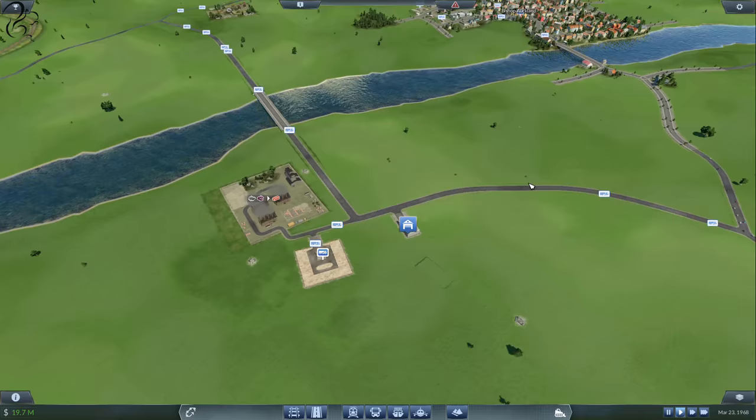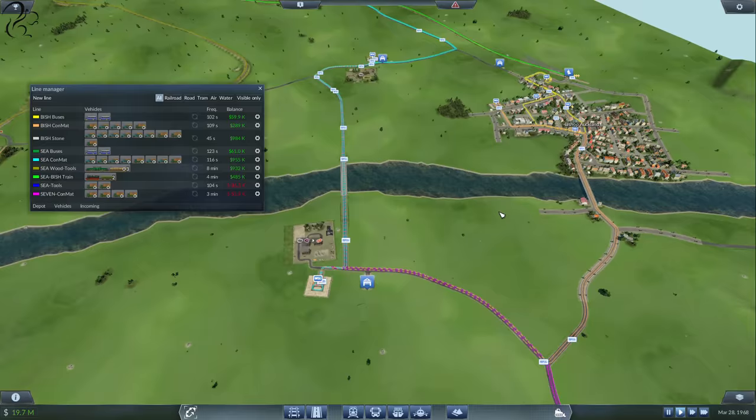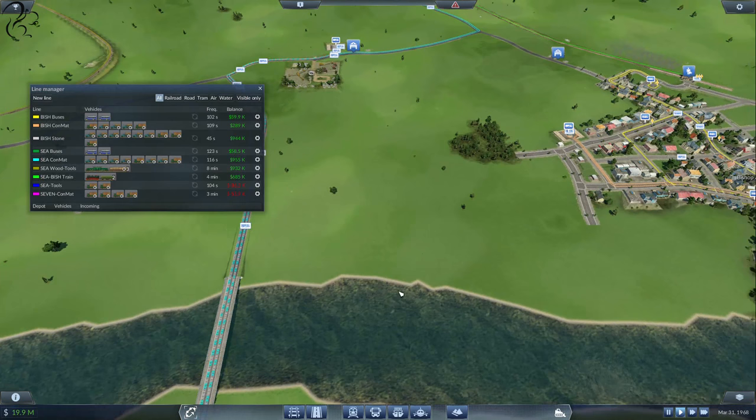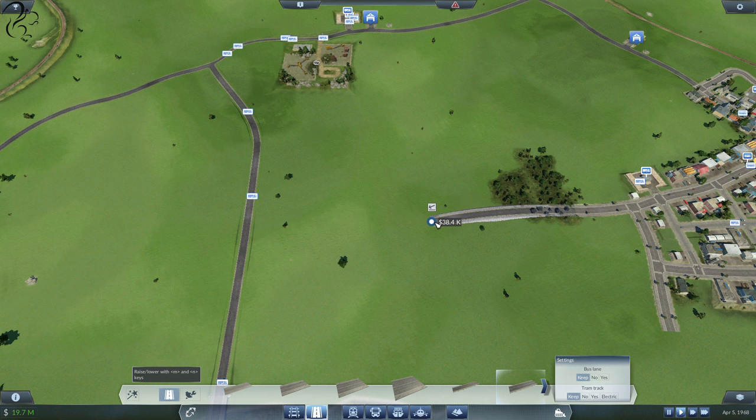I spotted something we could do. If you press the L key, which brings up the lines, you'll notice that the ones going to Bishop Auckland are going kind of around this way. I thought to myself, if we just connect that road there, that's going to take them in a lot quicker. So I'm going to do that straight away — let's click on the road thing here and go for an 80km speed road. It's quite expensive.